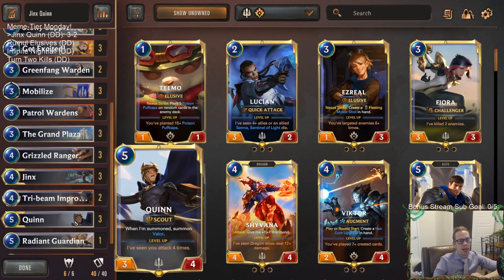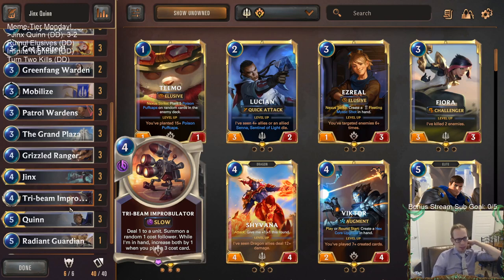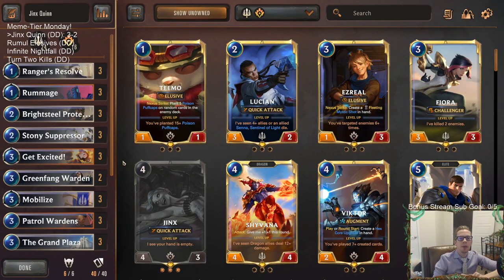It also looked good in game four — we had it with four-mana Quinn, then a couple of two-mana Greenfang Wardens, and we were able to play a whole bunch of stuff and go wide because of the Mobilize. That was pretty nice with the scouts going wide. So that's our first Meme Tier deck today — that's Jinx Quinn. Those of y'all watching on YouTube, hit that like button and leave those comments. Let me know what you think of the deck, with Mobilize and Jinx and things like that — you got other ideas, let me know. That's kind of what Meme Tier Monday is about: seeing different cards you don't usually see played and finding cool interactions that we can remember going forward and maybe make some other decks with.